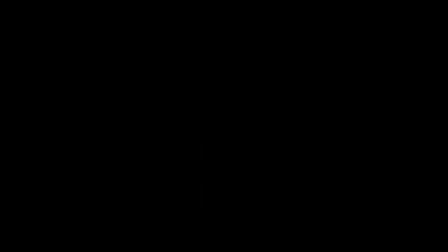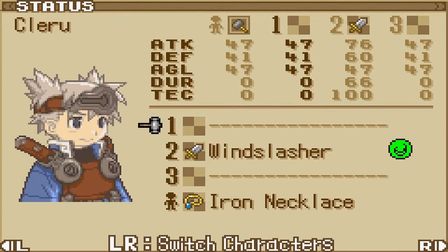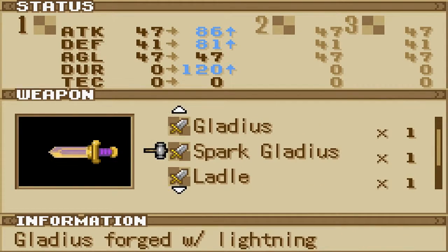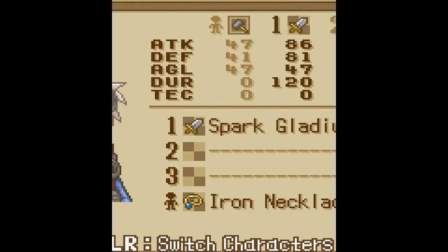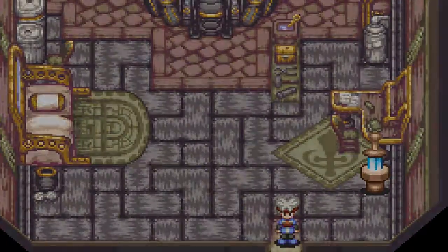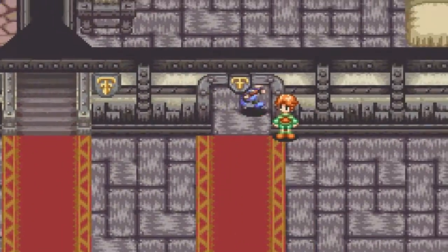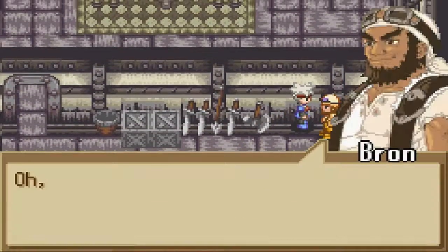So let's equip the Spark Gladius over here, and get rid of the Burning Rotor and the Wind Slasher for now, because we never actually got those things. Let's equip it — so we got the Spark Gladius, very nice weapon indeed. And let's head down and talk to Master Bron and see what he has to say.